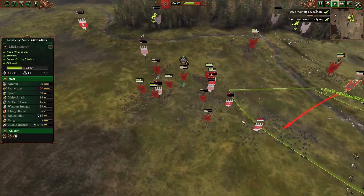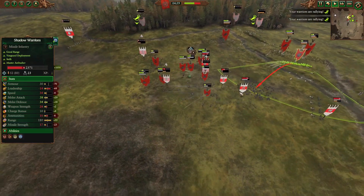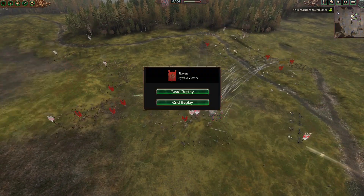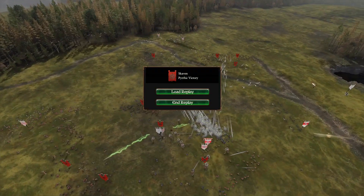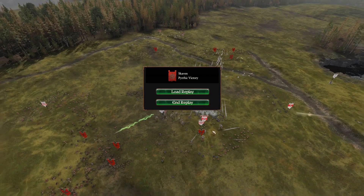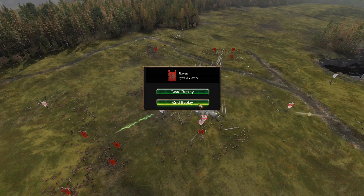At this point there is not much the High Elves can do as all of their units are on the run. The only healthy unit — the Rangers — are basically a sitting duck in front of the superior mobility and missiles of the Skaven. With no options to turn the battle around, Syphos will be admitting defeat, giving StratGames the victory of this battle.